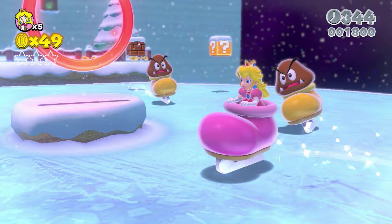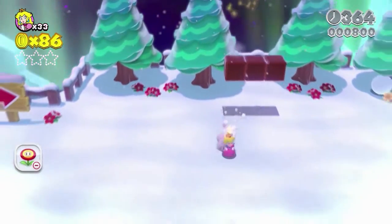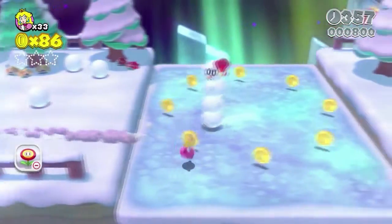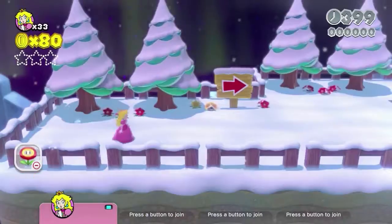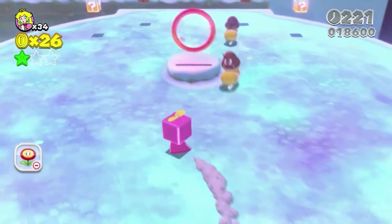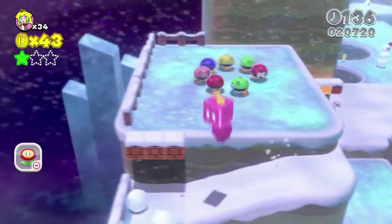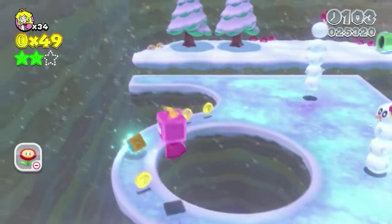Number 3: Snowball Park from Super Mario 3D World. Let me start off by saying Super Mario 3D World is absolutely stunning — probably one of the best looking Mario games we've ever gotten. When I got to Snowball Park, I was absolutely blown away. The snow-covered trees, the snowballs, and even the snowmen enemies were a very nice touch. The icing on the cake was Goombas on Skates — Goombas on Skates! Somebody call my mama. When it comes to beauty and overall motif of a level, Nintendo absolutely nailed it with Snowball Park.